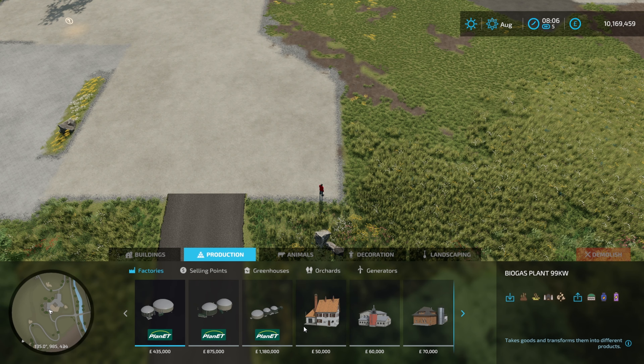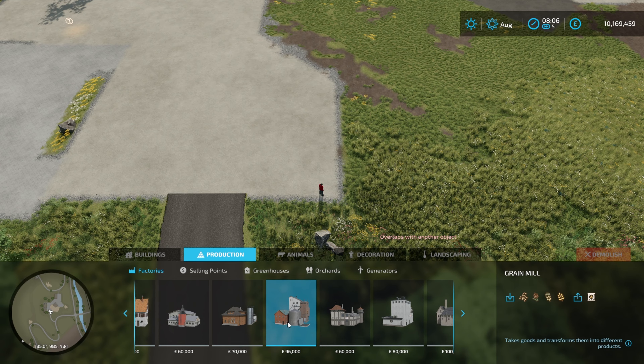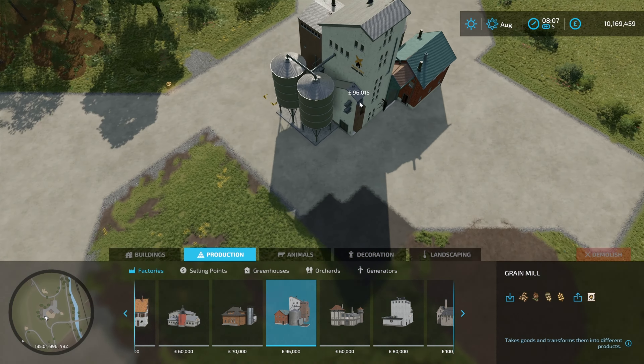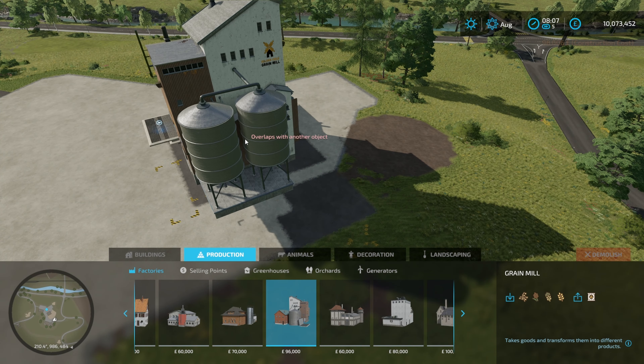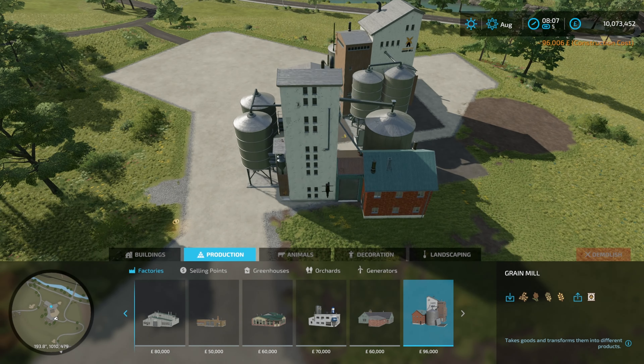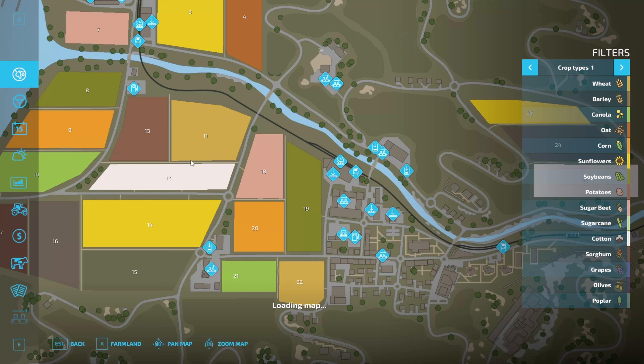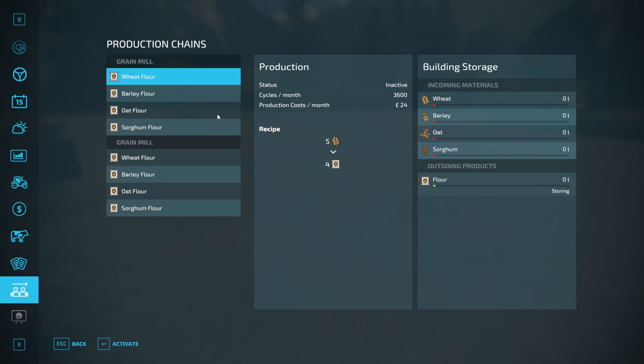So if we go into the build menu and productions — I'm not very familiar with productions because I don't use them very often — we have the base game grain mill, which we'll place down here on Erlinge, and then we have my copy of the grain mill which is an exact copy at the moment, which we'll place down here as well. Going into the productions menu, we can see they are the same.